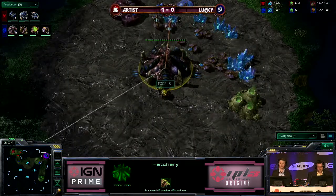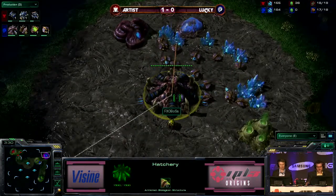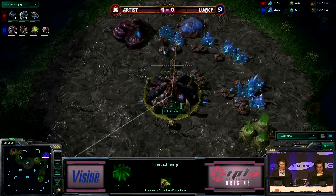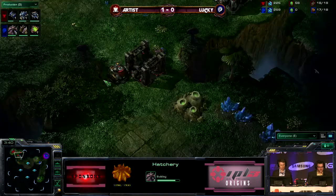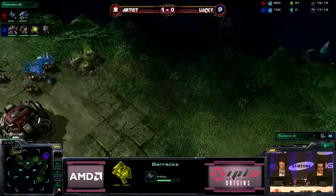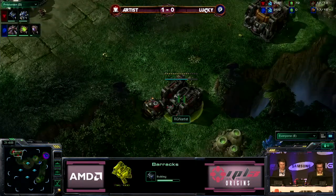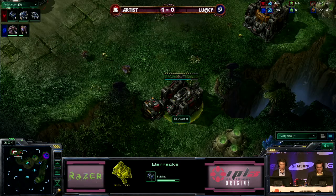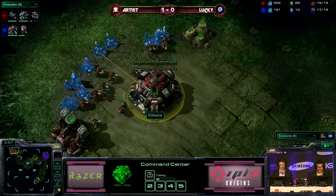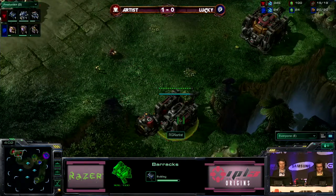Obviously he's going to be very comfortable with his choice to go hatch first. He did a more economic build this time around, deciding to put up Extractor after Spawning Pool — so not going to have super-fast Zergling speed, but he will be able to reinvest in Queens and defensive Zerglings a bit quicker. His opponent, though, has a barracks coming up at the front. Gas is already down, so as soon as the barracks finishes, he'll have enough gas to put up a factory — one of the benefits of planning your buildings out that way.